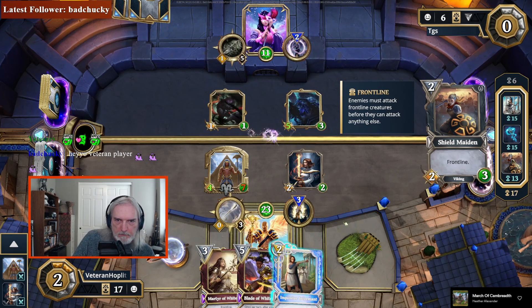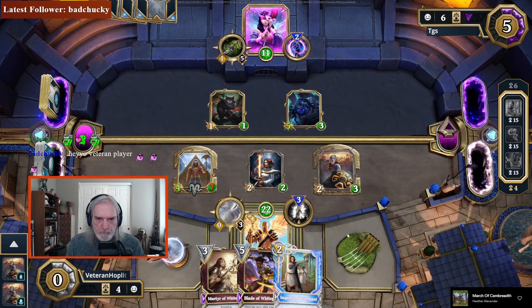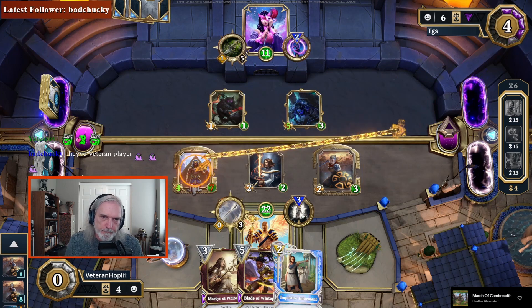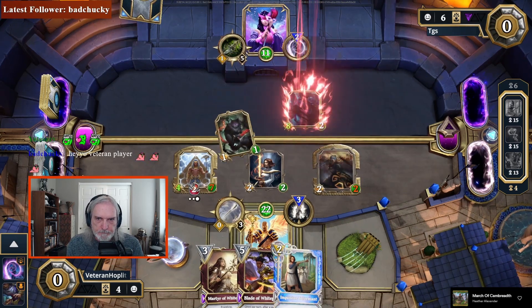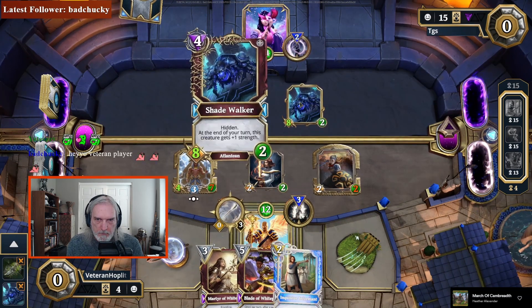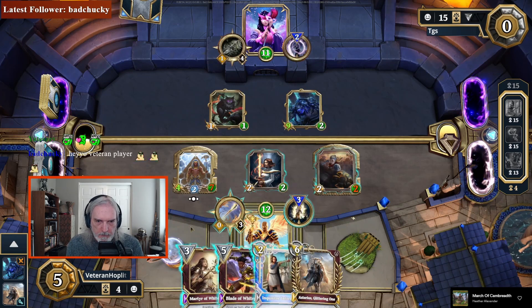Buy this. Stone skin — well, at least they can't kill it immediately. Oh, they can go face for a bunch of damage. My choice is to fight me — I'm dead. Need more frontliners.